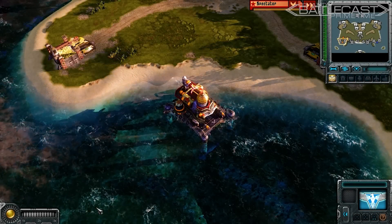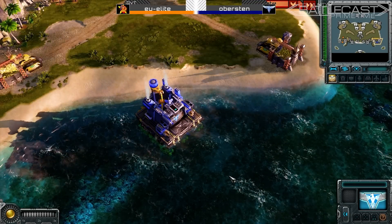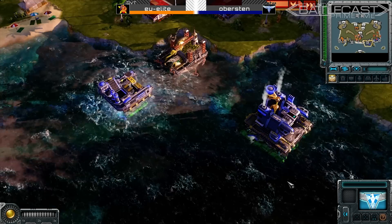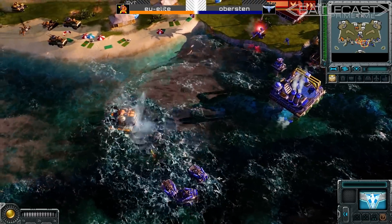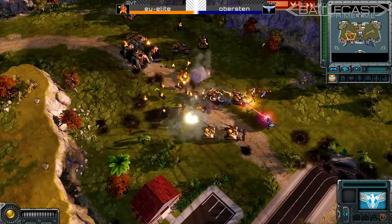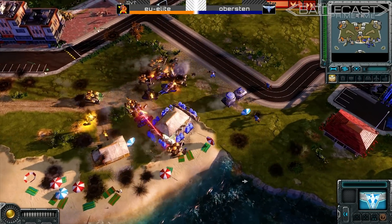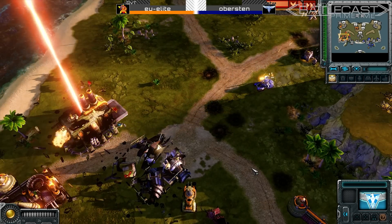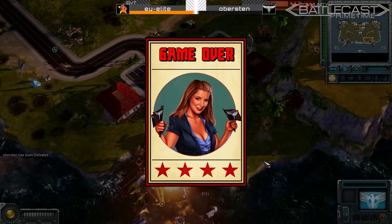Our final match today is in Red Alert 3 on the map Cabana Republic, with EU Elite as the Orange Soviets and Obersten as the Blue Allies. Both players go for some early infantry to secure the map. Elite transitions to Terror Drones, and Obersten gets Vindicators into water expansion. EU follows suit and tries to put on some pressure, but gets scared away by Riptides and Guardians. Cryocopters from Obersten lead the charge, followed up with Guardians and Infantry, but good control of his bears and Hammer Tanks allows Elite to crush Obersten's forces and chase them away. More Hammer Tanks are massed by Elite as he moves in to attack Obersten, who uses Athenas to bolster his defenses. The Athenas push forward and decimate Elite's base before his Twinblades can finish them off. After the Bullfrogs pick off the last of the Apollos, Obersten has no defense against the Twinblades and is flown out of the game.